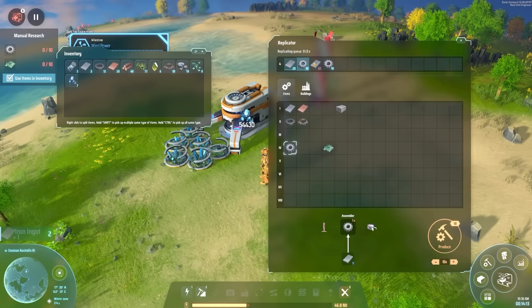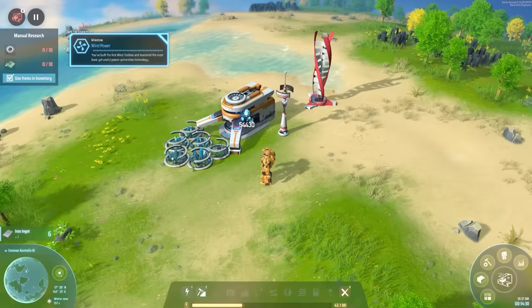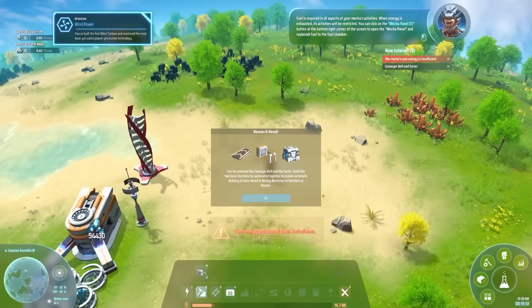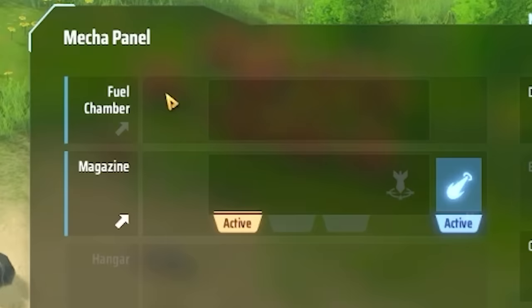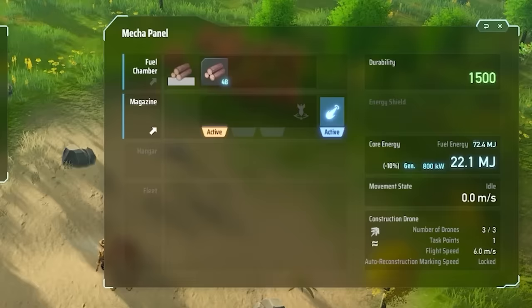For circuit boards it's just steel and copper — we already have a load of copper, so we can probably just add them to the queue. That should allow us to unlock more stuff. In the meantime I'm just going to try and resource collect everything. In that time we've unlocked the conveyor belts and logistics stuff. However, my mech's core energy is insufficient — there's a lack of fuel, the fuel chamber is completely empty. Thankfully I've been chopping down trees, so we can use logs and leaves as fuel.